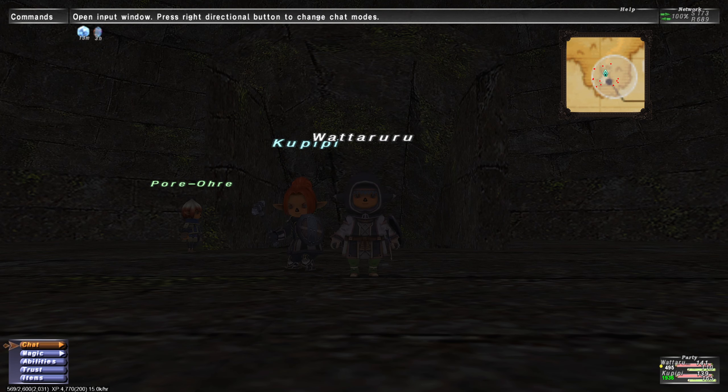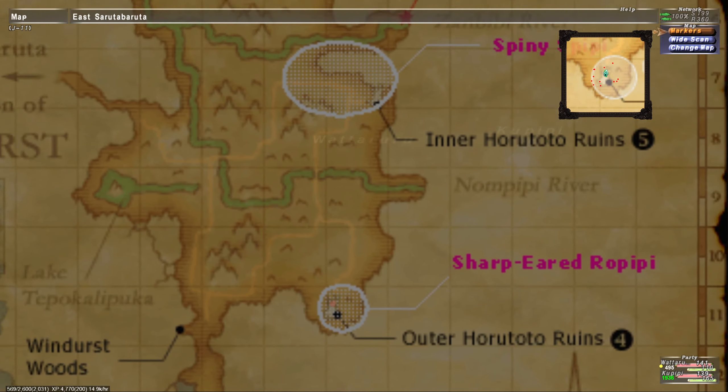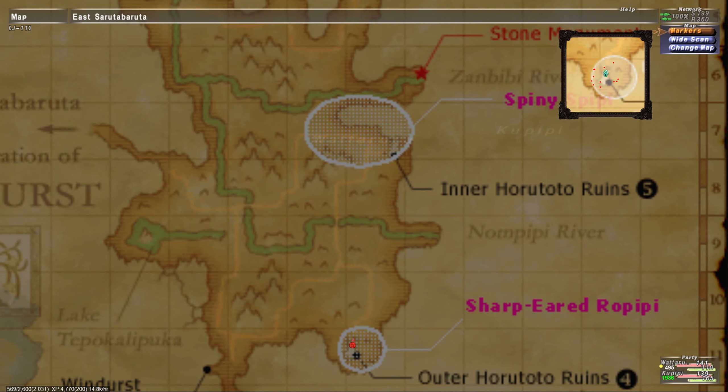Hello, ladies and gentlemen, my name is Zachabane101, and welcome back to another episode of Let's Play Final Fantasy XI. In the last episode, I said we were supposed to go to the Elder Herototo Ruins. It actually turns out, after doing a quick research online, because I wasn't entirely sure myself, we have to go to Inner Herototo Ruins.